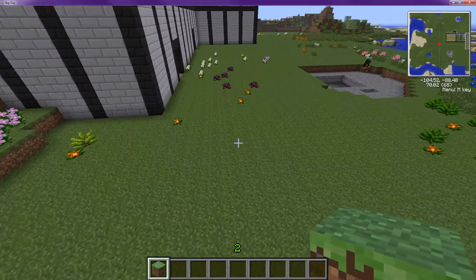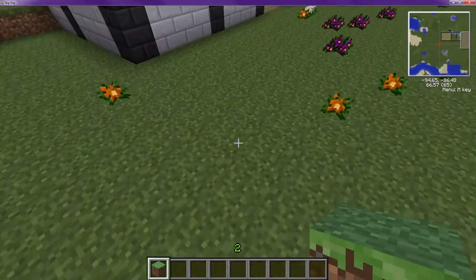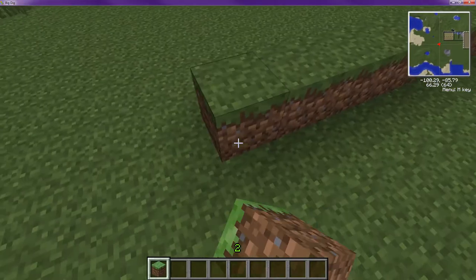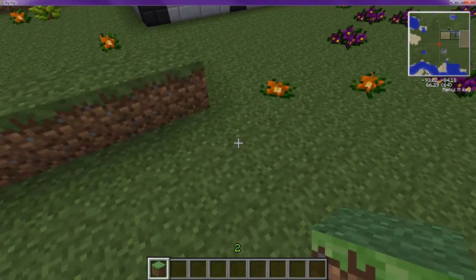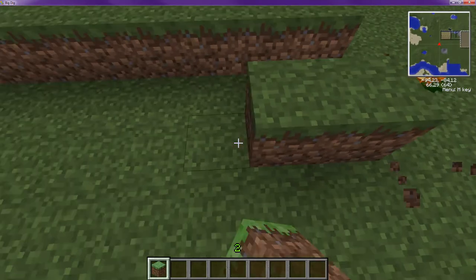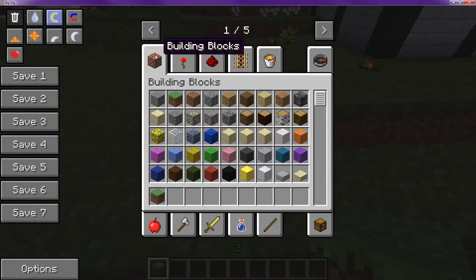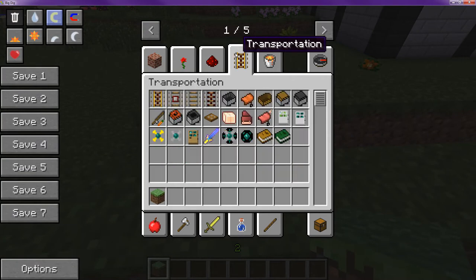So it's going to be the basic design. We've got the berms up here. Water flows seven blocks, so that should be plenty. Let's just see what we've got and make it look nice.